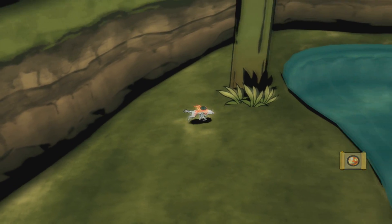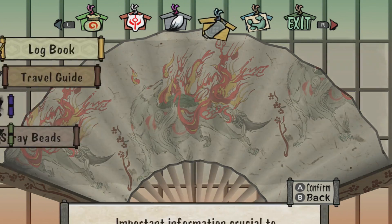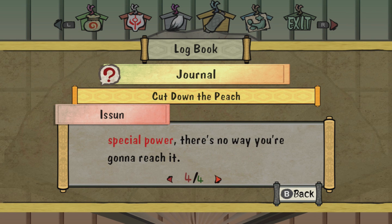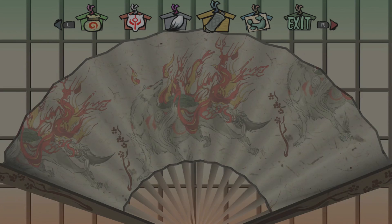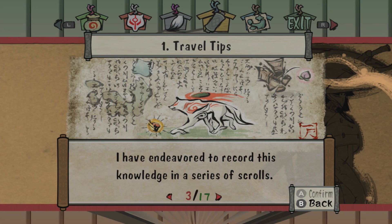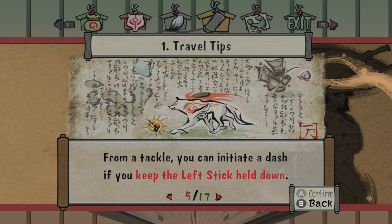That worries me. Do we have like a collectible tracker for that? Stray Beads — wow, look at that, it's right there. Also a logbook — this just tells you the last thing you were doing, which is really good. I'm assuming this is a long game, so a little summary wouldn't be terrible. Travel tips: there are a few places in this wide world where I've not set foot. From a tackle, you can initiate a dash if you keep the left stick held down, which is awesome.